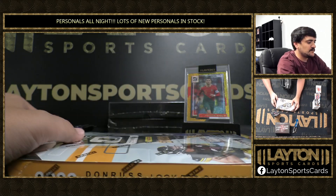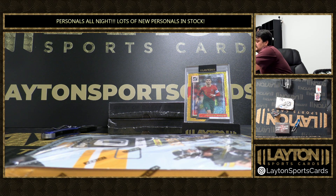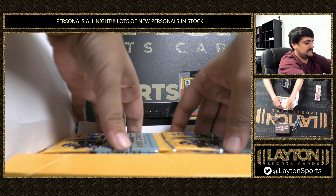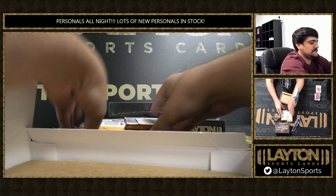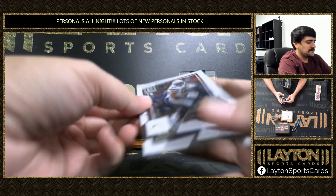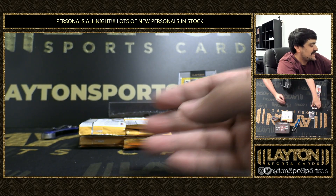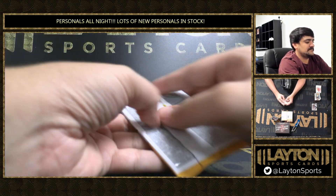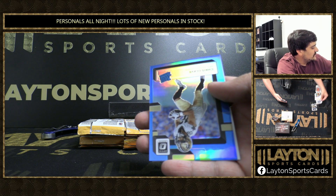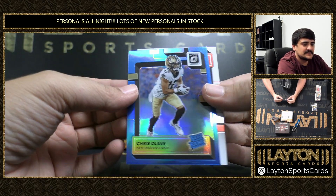We'll do the optic football first — a little heavier base product — and then we'll end with the Leaf Best of Basketball. Good luck, sir. Got a Kenny Pickett rated rookie to start us off — not bad first pack. And there is light blue — that is going to be numbered to 299, Chris Olave. Great start to the box — Kenny and a Chris. Rashad White rated rookie. There's an Elite Series rookie — Chris Olave. Keontae Ingram. Jalen Petrie rated rookie.